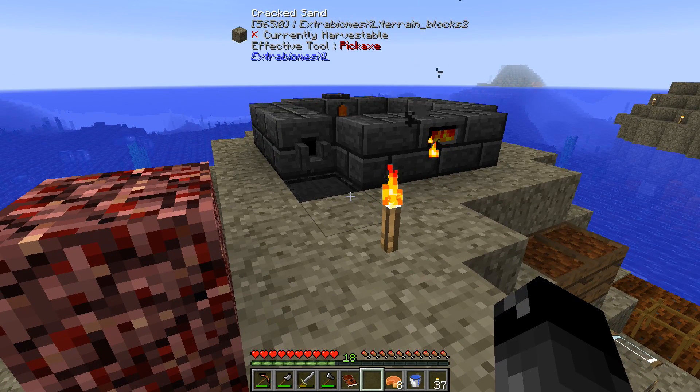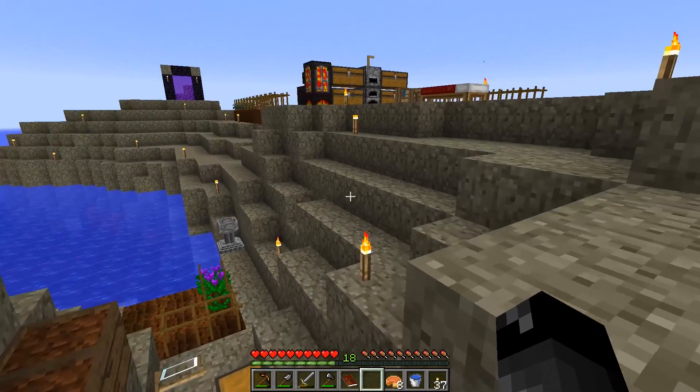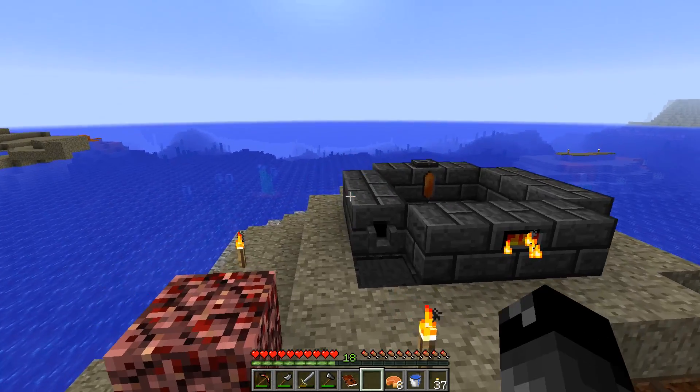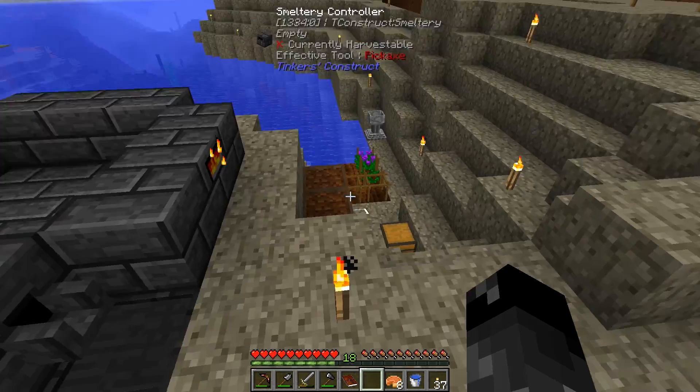We were trying to get gold to make casts for a smeltery. And as you guys have pointed out to me in the comments, over in our chest we had a golden chest plate and some gold. So we should have like 15 pieces of gold or something like that when we smelt this all down. Completely spaced the fact that I had gotten that gold and the gold chest plate out of the nether fortress.